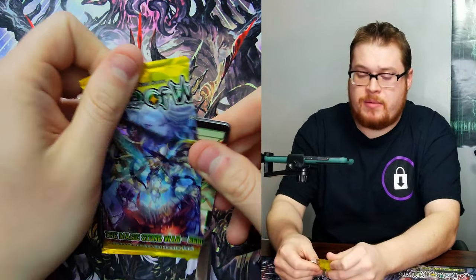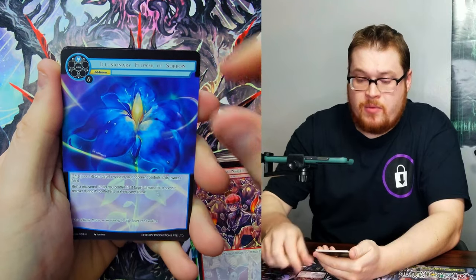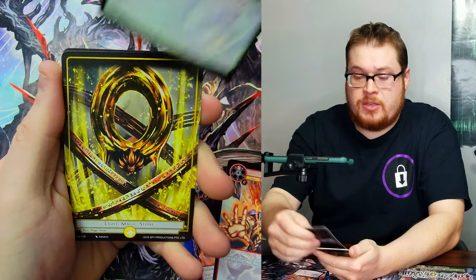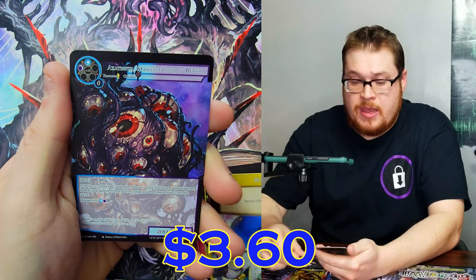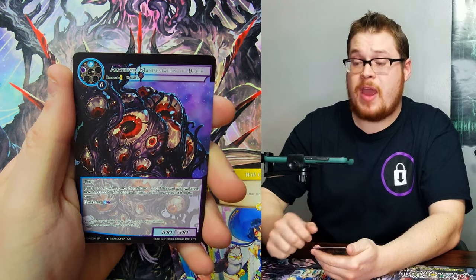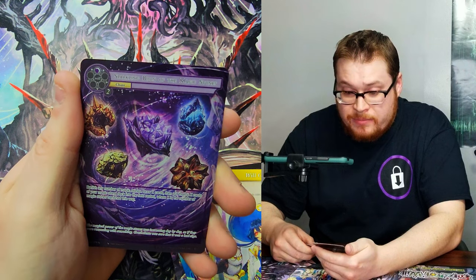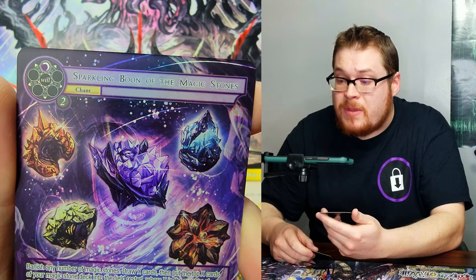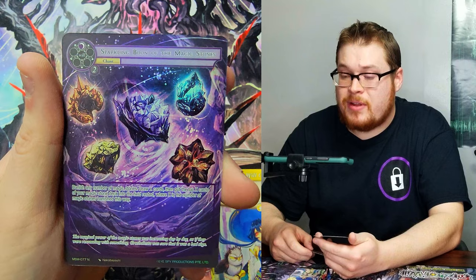Last one here from the lucky left side! Going through one at a time — Glinda, Sorrow Resistance, Desperate Aid, Dwarves, Duet of Wind, light magic stone, Will Coin, and then Thos Manifestation of Death as our super rare. And what is this? Boon of the Magic Stones — sparkling Boon of the Magic Stones. Kind of like all the Dragon Balls floating around in space. Cool looking card.